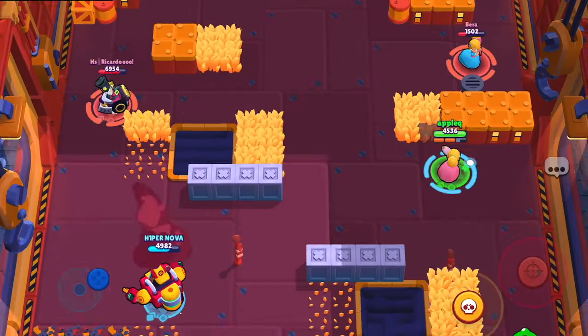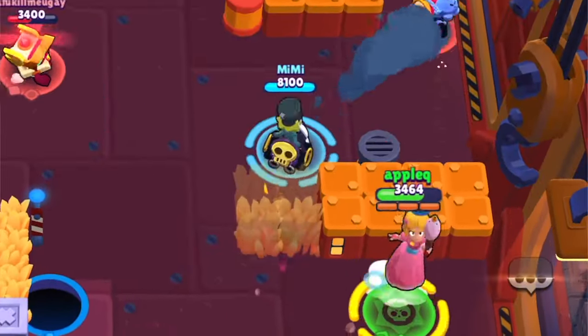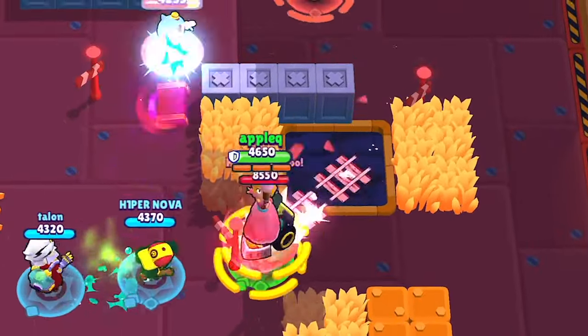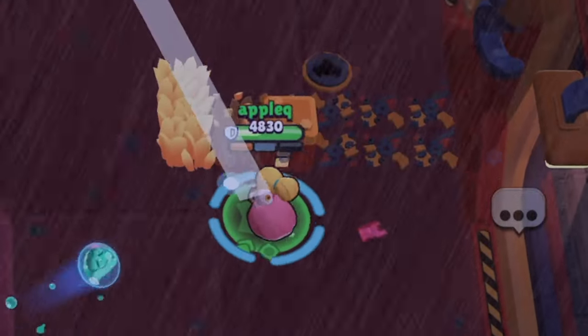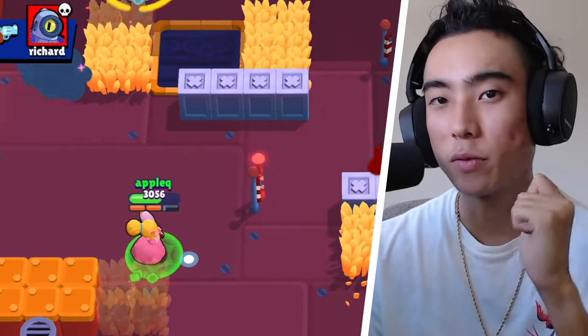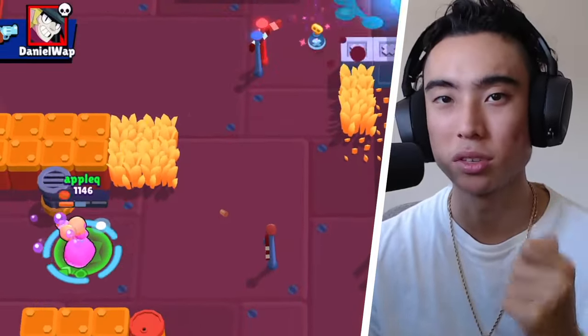Piper's super can also be helpful not only for escaping enemies, but also to destroy the map and break walls effectively. If you're playing against throwers, breaking open those walls means enemies are gonna be exposed. If you're playing against aggro brawlers like tanks and assassins, you can use your super to break open bushes so they're fully exposed and won't have anywhere to sneak up on you. Even breaking open walls to expose long-range sharpshooter brawlers is useful. Piper can outrange a lot of brawlers, so preventing them from hiding will help you hit more shots and get more kills.